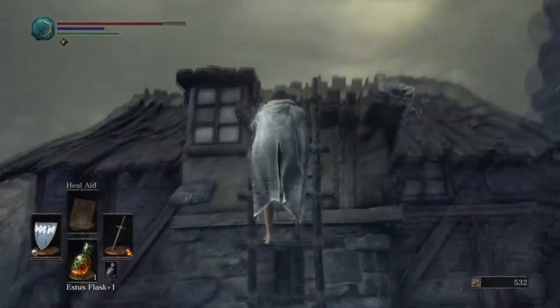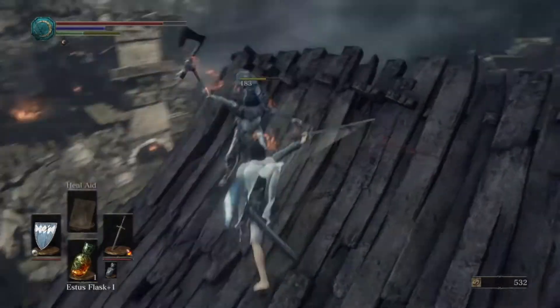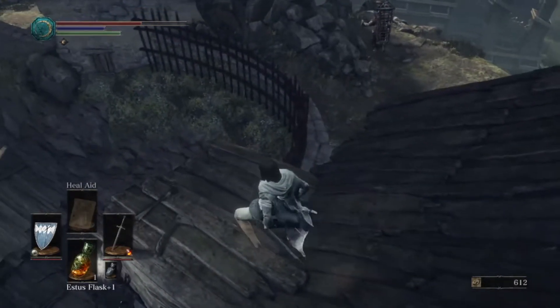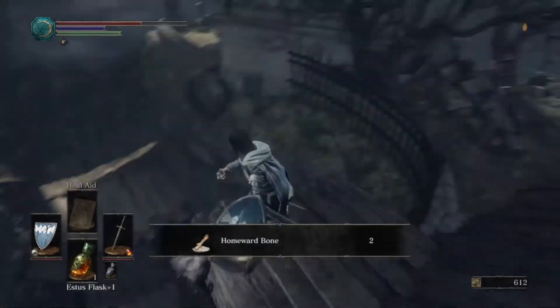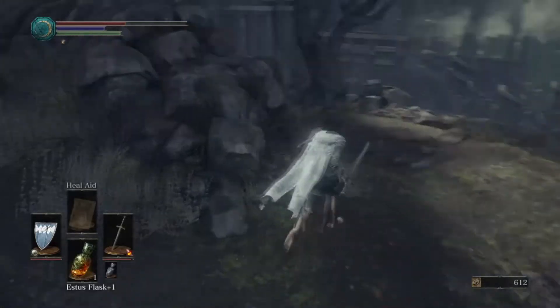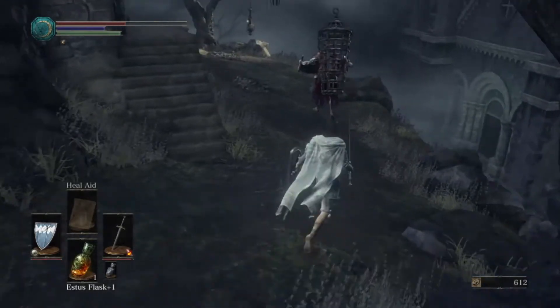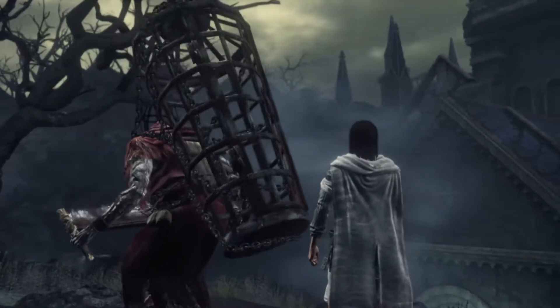So you want to go up this ladder — this is the tricky one. You might have to kill a few of these thralls first before you get up there. Then what you're going to find is after you go down this ladder, you're going to find a hollow manservant. Make sure you haven't killed the curse-rotted great wood yet — if you have, then this doesn't work. If you haven't, you go here, find this hollow manservant, walk up behind him. Don't run because he might turn around. Hit X when you get up to him and you get this little cutscene.